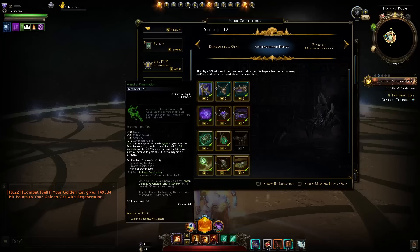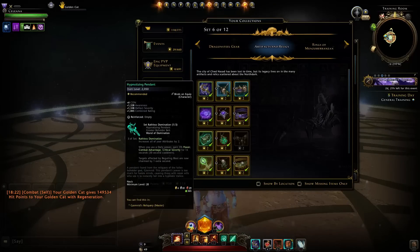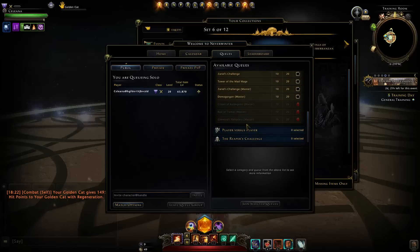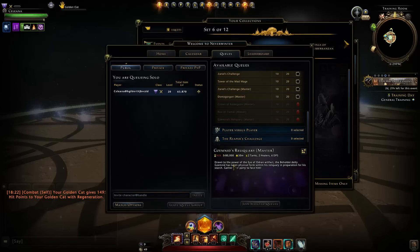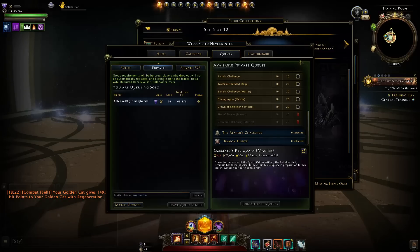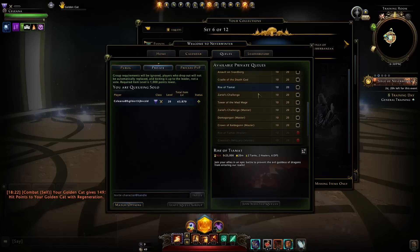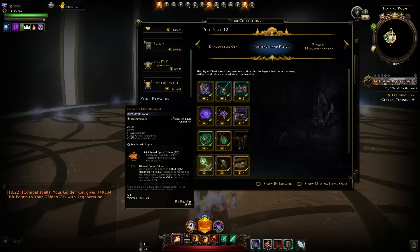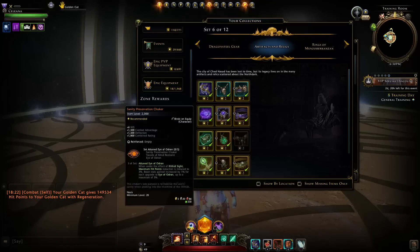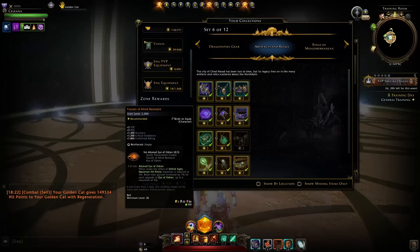You can of course upgrade the artifacts. You'll obtain the mythic set from doing the master trial of Xemnid's Reliquary, which requires around 75,000 item level on a private queue, a min-maxed build, and experience in previous trials. The second legendary set will come from just doing heroic encounters and in part through the campaign.